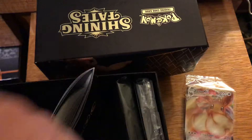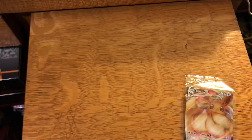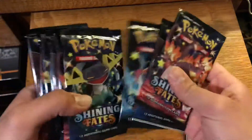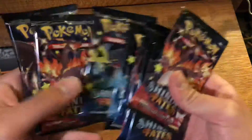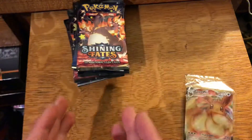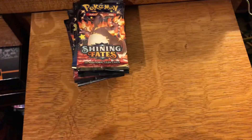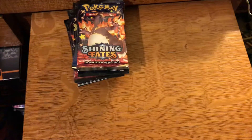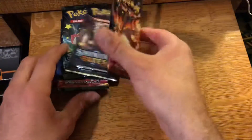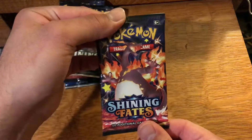Should have 10 packs here. We'll just put the rest of this to the side. 10 packs — that pack feels weird. 10 Shining Fates packs. Here is our Eevee VMAX. I will also put that to the side, and we will go into our first pack of the Shining Fates Elite Trainer Box.